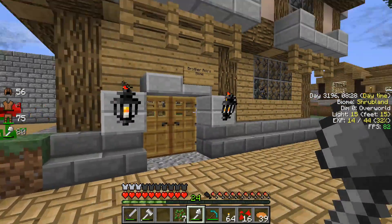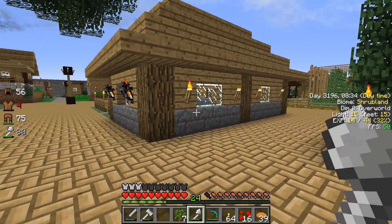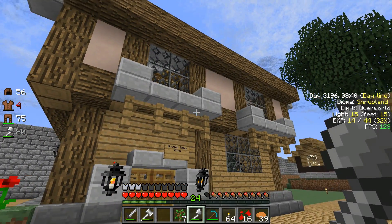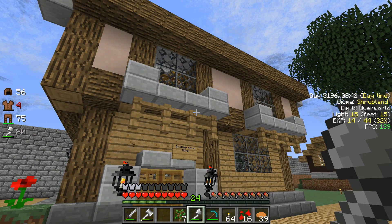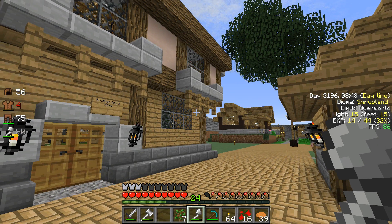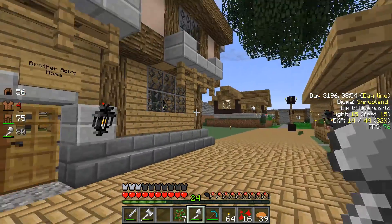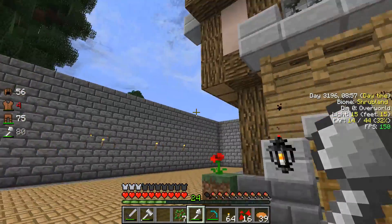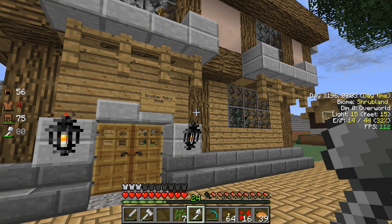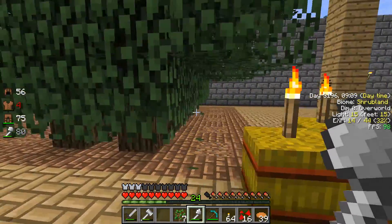We'll go outside to show you some of the stuff we've been doing since we came into brother Will's village. Just trying to get some preliminary stuff set up so we can get revved up to start making some machines for brother Will, because he desperately needs power — power for our Stargate, because this mod has Stargate stuff in it. That's our house, brother Rob's house.